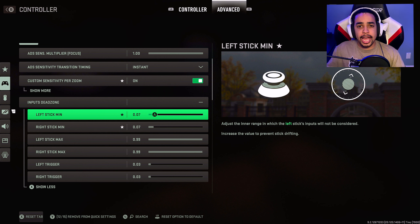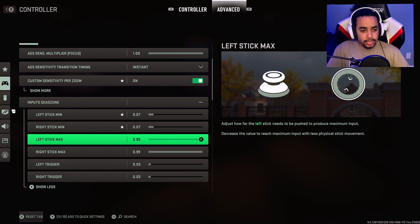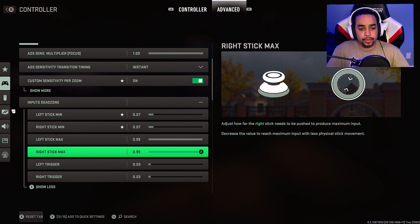If you can't control your accuracy, you're just going to get killed. For the trigger threshold — left and right trigger — this is how much force you have to put on your triggers before they react in game. I went to 0.3. Some people run 0.1, but I feel that reacts a little too fast. This is my sweet spot, but yours can be 0.1 or 0.5 — just test it out.